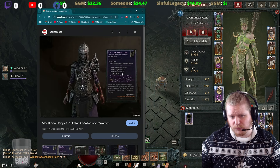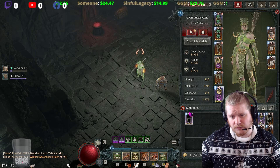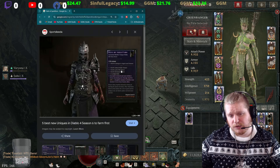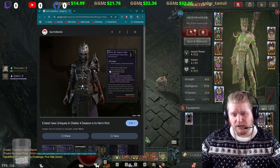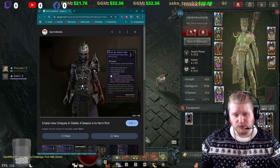So here is — as you can see — the non-masterworked version. It's 200% damage to Angels and Demons, 20% critical strike chance, 20% lucky hit chance, 20% movement speed, and plus 2 to core skills.